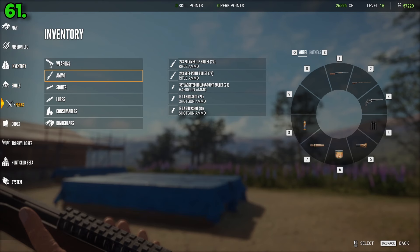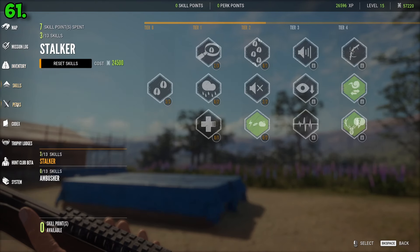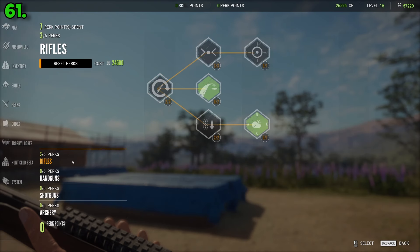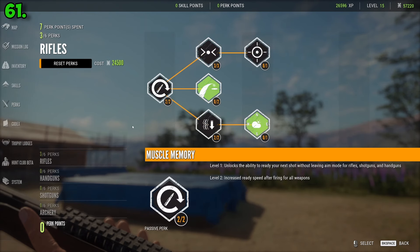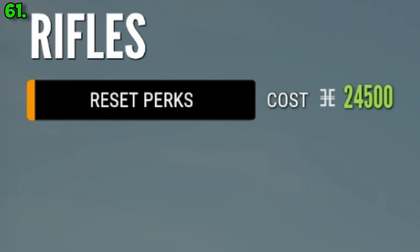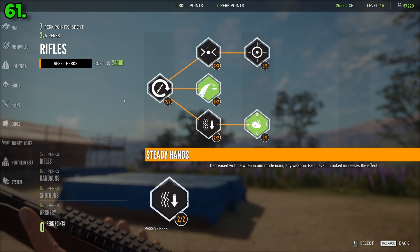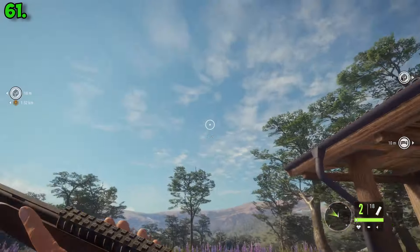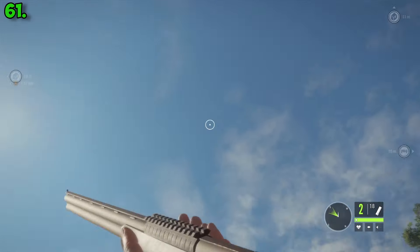You get skill and perk points for leveling up. You don't get separate weapon-type perk points, so you can spend these across any weapons — though you'll probably spend them on rifles. Resetting these points is another expensive money sink and you level up really slowly, so spend skill and perk points wisely.